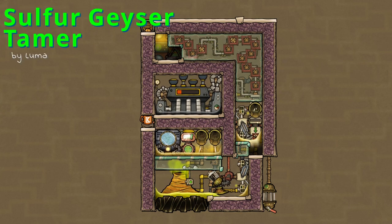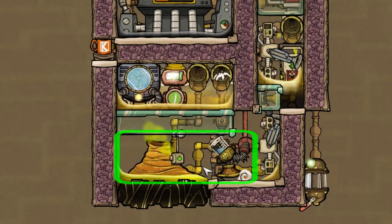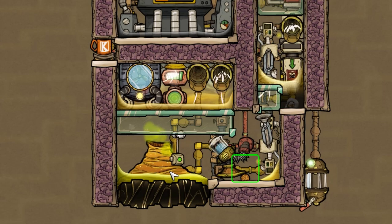Liquid sulfur geyser — what is this and how does this work? Hello to all the meeps and bubbles. Let me explain what I did here. The function of this contraption is cooling liquid sulfur down so far that it solidifies.